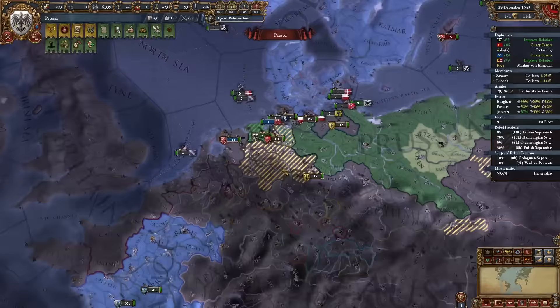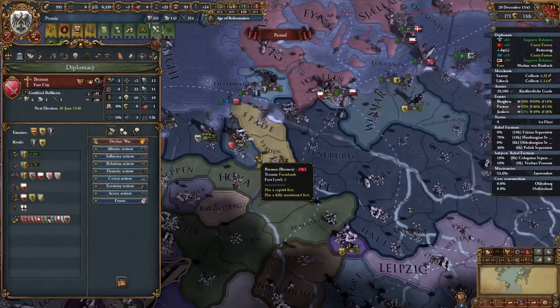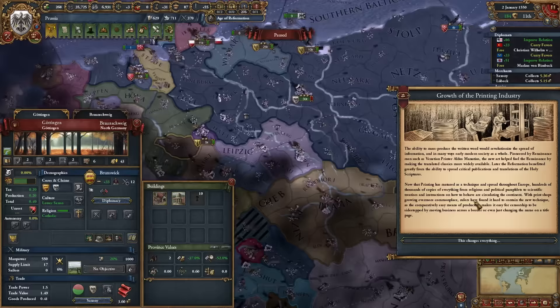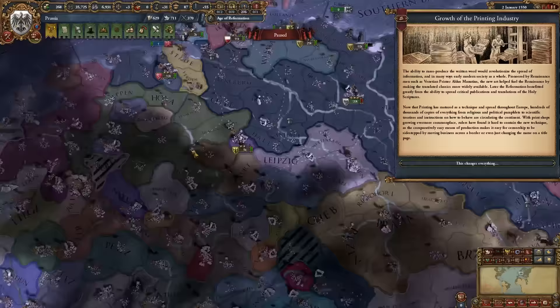We also get permanent claims on Breisgau, North Westphalia, and South Westphalia — pretty much claiming all of Cologne. I'll attack them very soon. Really annoying that I still need to deal with Bremen. I'm also amazed the Printing Press didn't spawn in my capital, which is the largest province in the entire HRE at 38 dev.